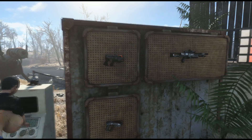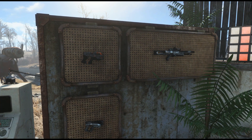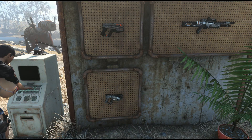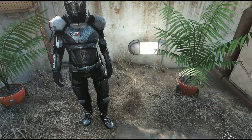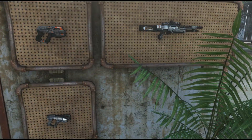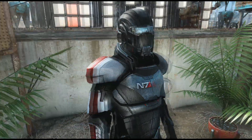First up is the Mass Effect 3 armor and weapon set. This mod comes with the N7 Valiant, the Carnifex, and the Predator. It also comes with the Avenger as well — sorry, I forgot about that. I was a little bit disappointed because it didn't come with the Typhoon or the Valiant — I mean, not the Valiant, whatever the assault rifle is. So I was a little disappointed with that. And it comes with this armor.